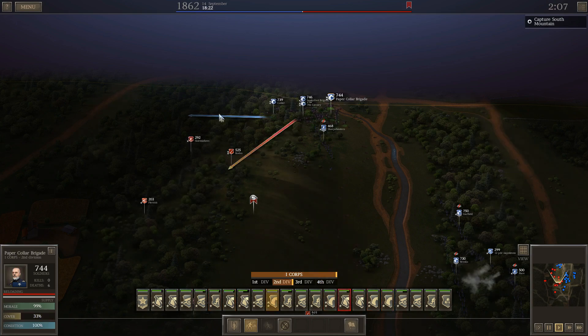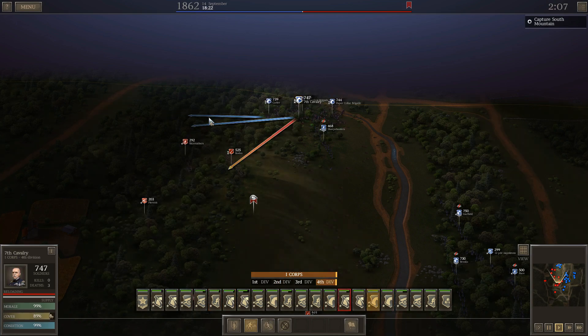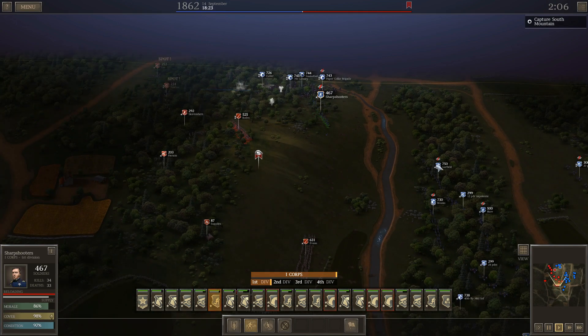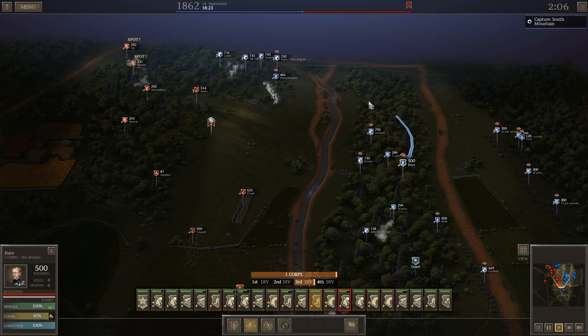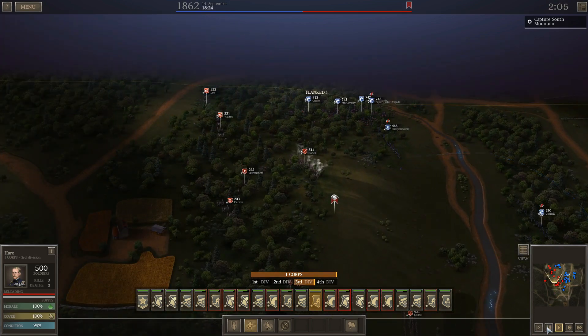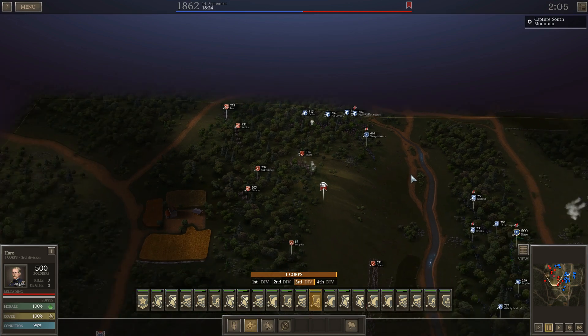I'm going to rush the melee cavalry over here. Let me pause for a second — two hours to go, I've lost about 300 men, he's lost 1,300. So the advantage I once had, which was about 250 men, is now at 1,200. I want to take out some of his guns up here if I can.